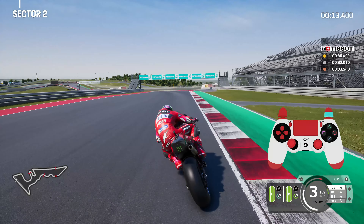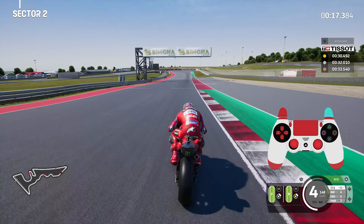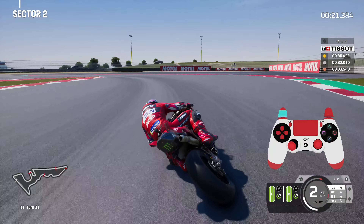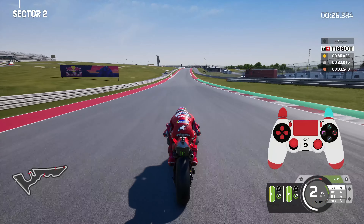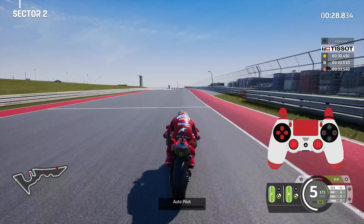Try to avoid the rumble strip into turn nine, which is on the left-hand side. Also for turn ten it can get a bit bumpy and you can lose control, so be very careful. Brake nice and early for turn eleven, keep it in tight, drop down to first gear, bring on the ride height device, and start charging out of the corner and onto the massive straight.